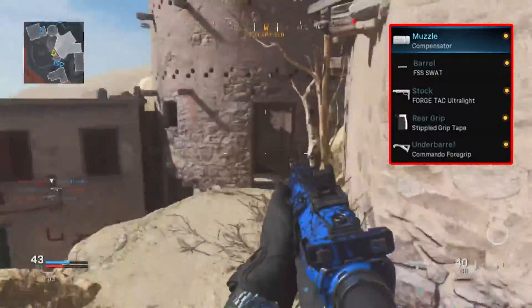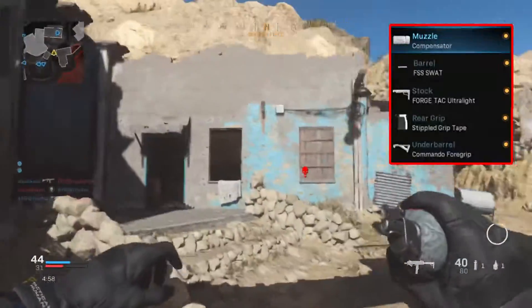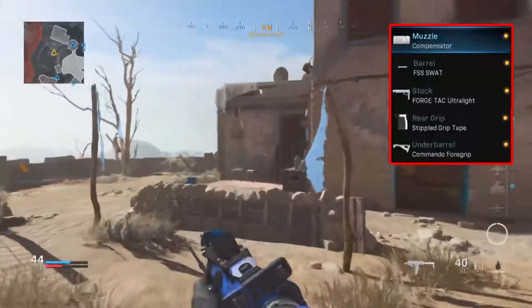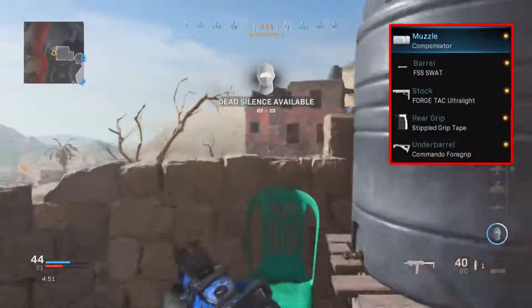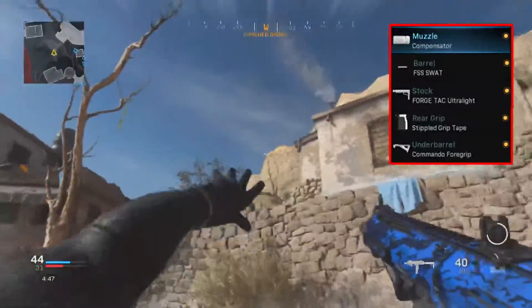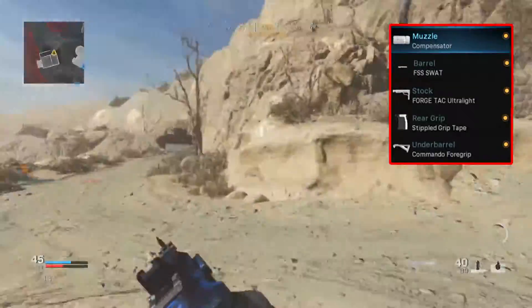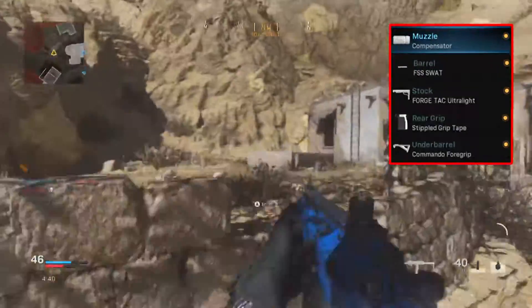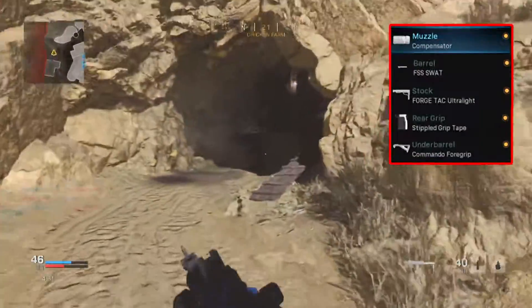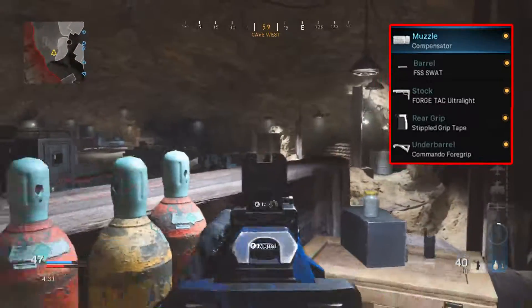The Ultralight stock also benefits you in gunfights — you can aim down sights, fire, and move around simultaneously, making it harder for enemies to connect shots on you. It's a strong competitor against the no-stock option. While no stock increases mobility and makes the gun lighter, you lose accuracy and control. On medium-sized maps like Hackney Yard, no stock will cause you to struggle at mid-range.